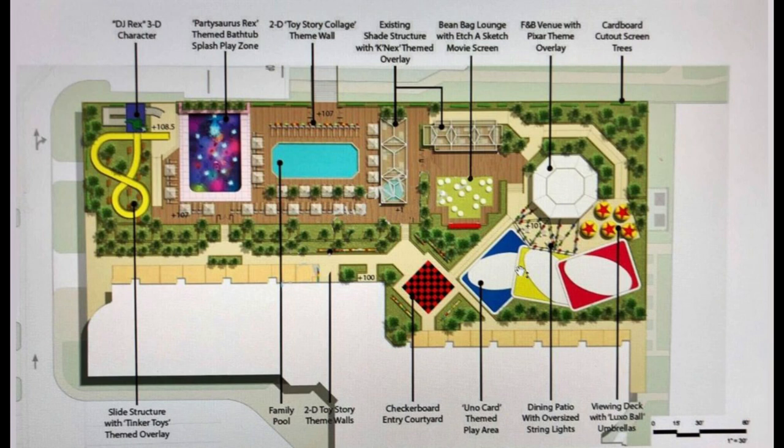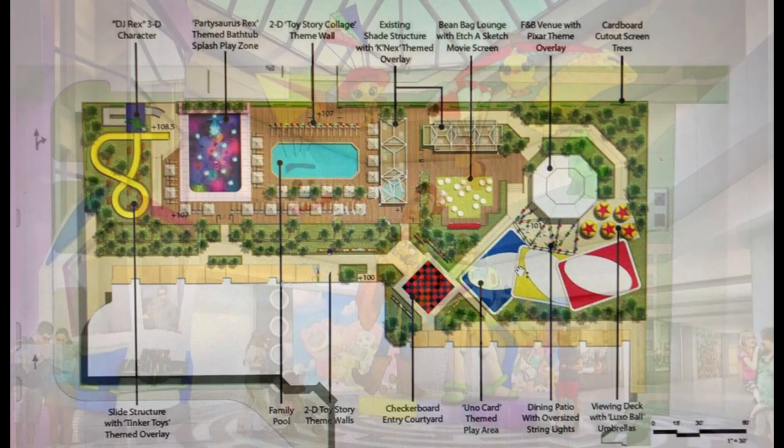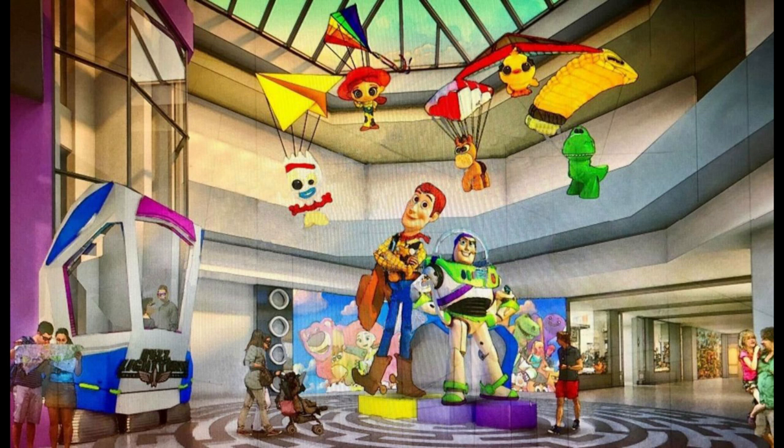Here's the site plan of the hotel. You can see the water slide, a couple pools, and a splash play zone. I like how the Uno cards are used as ground theming in a play area, and there are a lot of Luxo balls — those look like umbrellas. There's also a viewing deck and what looks like a checkerboard pattern entry point. There's a beanbag lounge with a movie screen, which is nice.